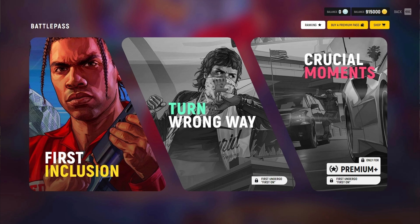We technically have three versions of the battle pass, but they are all the same thing. We're all going to be starting on the first inclusion, and once we complete that we'll then have access to Turn the Wrong Way, which is the next level of the battle pass. Then we have the Crucial Moments part of the battle pass, which is for premium plus members only — you just have to complete the first version to unlock it. Either way I think that's pretty dope, and as you progress through you'll get better and better rewards.